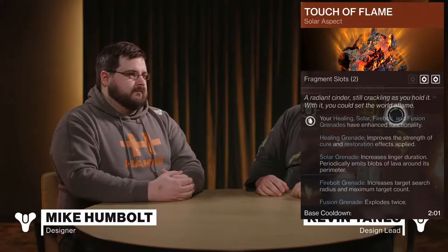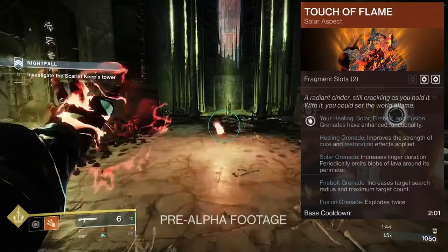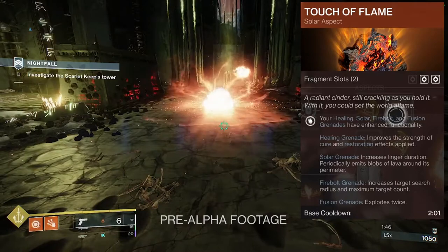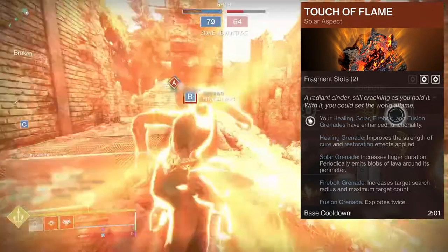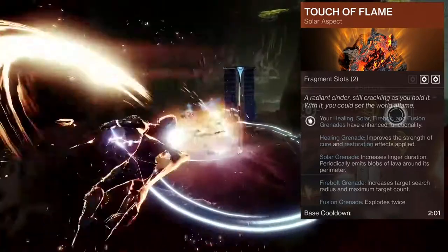The solar grenade has increased duration and emits blobs of lava. That one kind of worries me, just because the blobs of lava could probably be really bad, especially for area control. You can just throw a grenade down on a point and there's blobs of lava — you kind of don't want to get hit by that. And the healing grenade improving strength of Cure and Restoration is pretty cool as well.